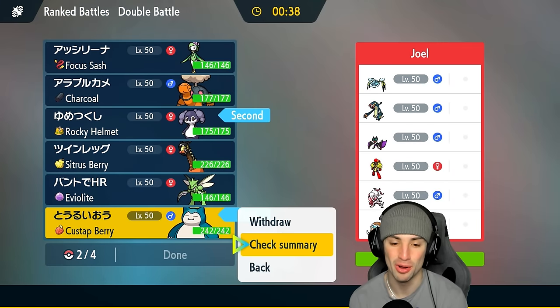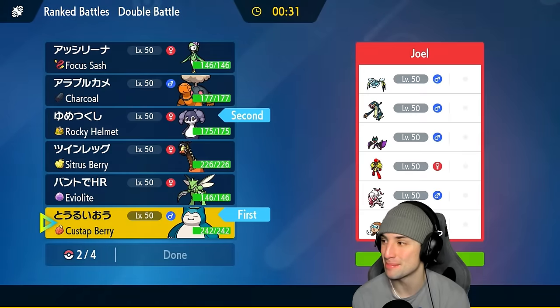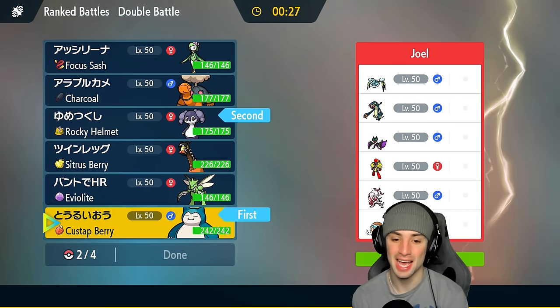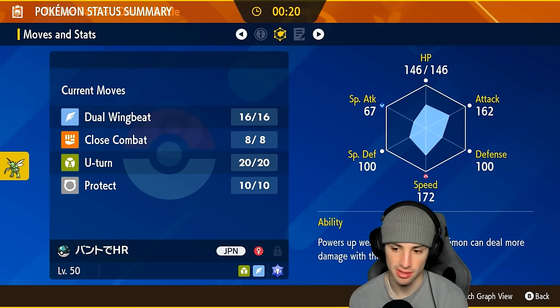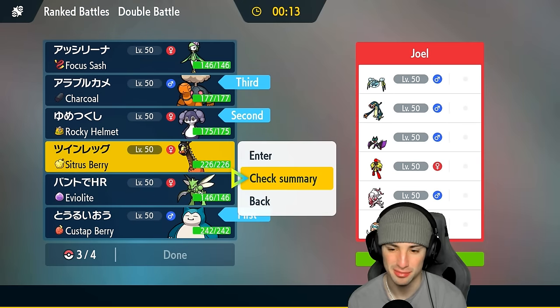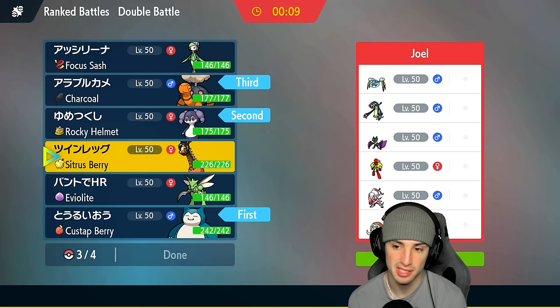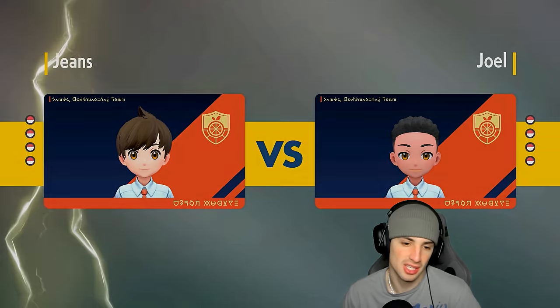Snorlax's Tera type is Rock — nice to pair up with Rock Slide. I'm going to go Indeedee and Snorlax, bring Torkoal as a back option, and maybe Scyther. Scyther's speed is 172. Actually, I think I'll go Farigiraf with Expanding Force — special attacking Farigiraf, how often do you see that? So we've got a full-blown Trick Room squad ready to rock.